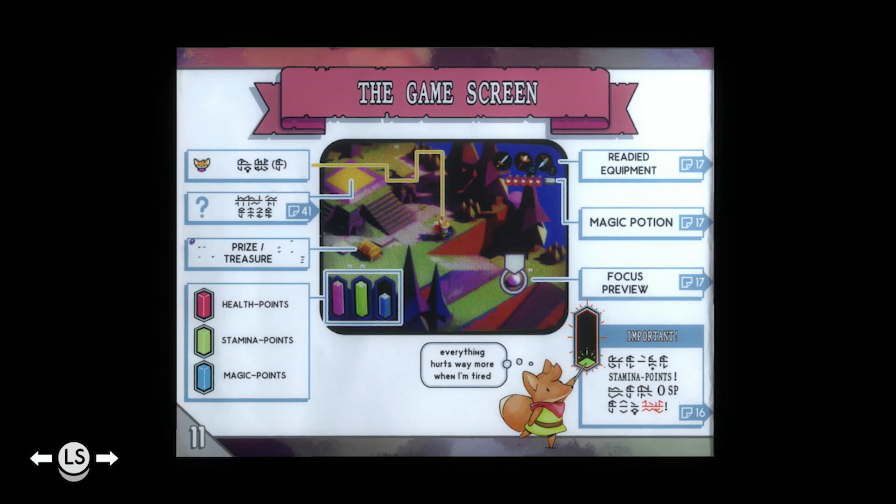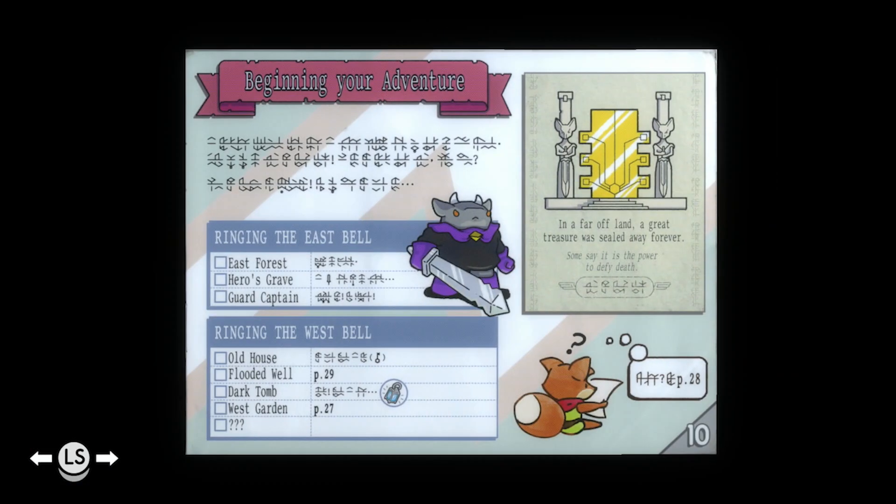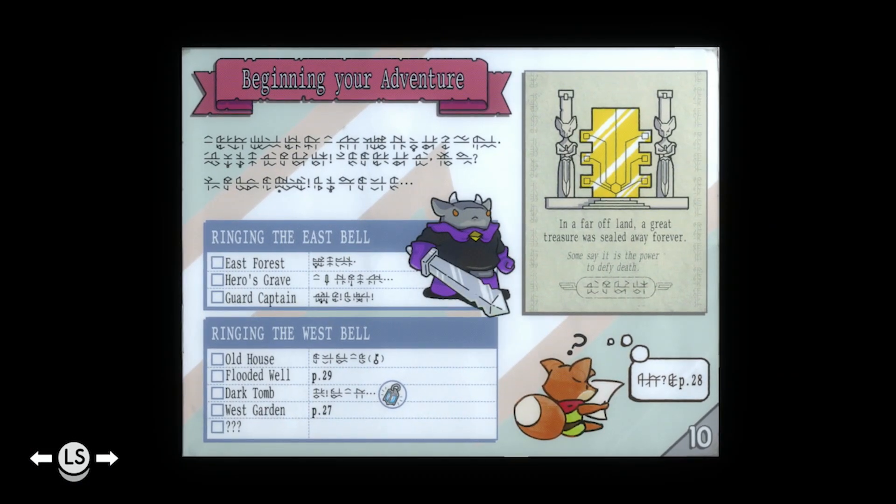If the game manual doesn't have a solution for a puzzle and you can't figure it out, then it may be something that you'll get access to later in the game, so don't worry. However, you can always look it up just to be sure.